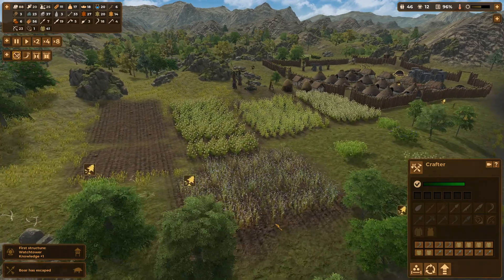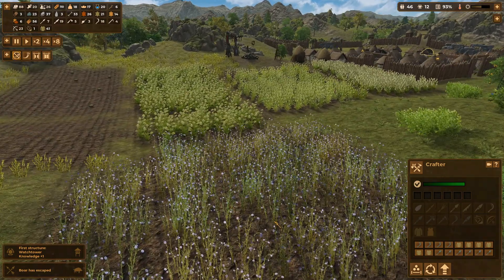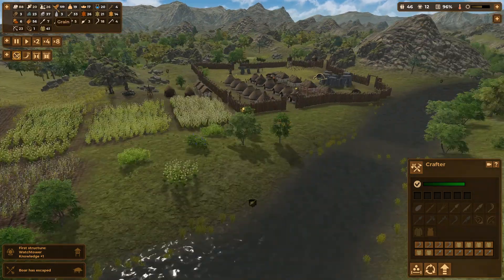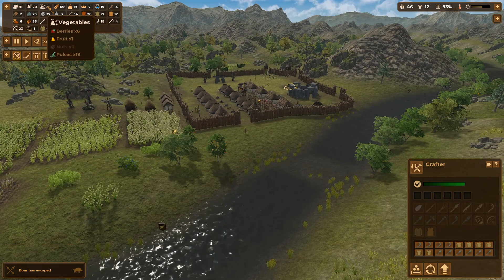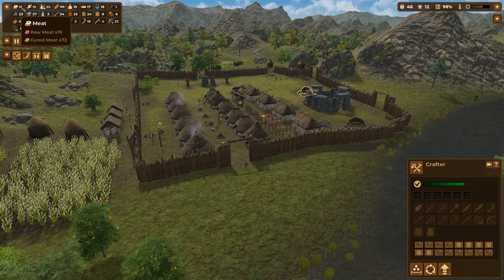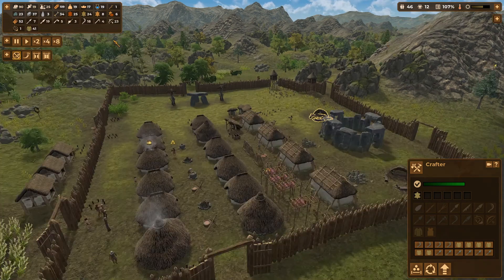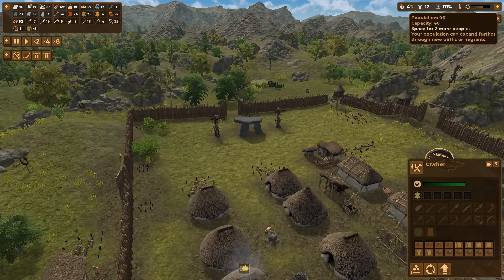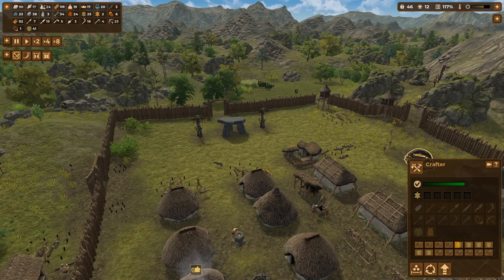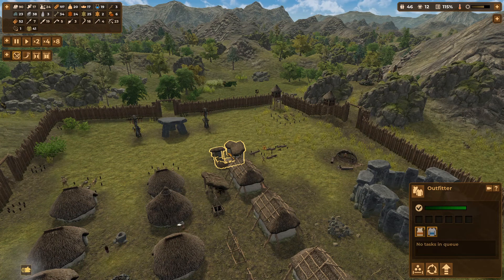Look at our flax all growing — it's amazing! Our lentils are coming in — 19 pulse. Loads of meat. I think we can now get away with — we've got two more of these being built, we could probably build some more outfitters.